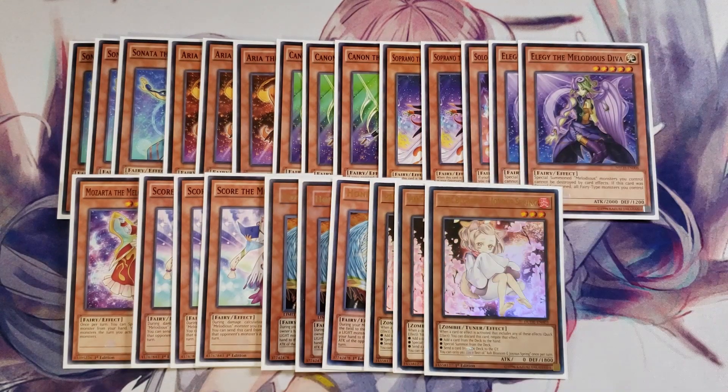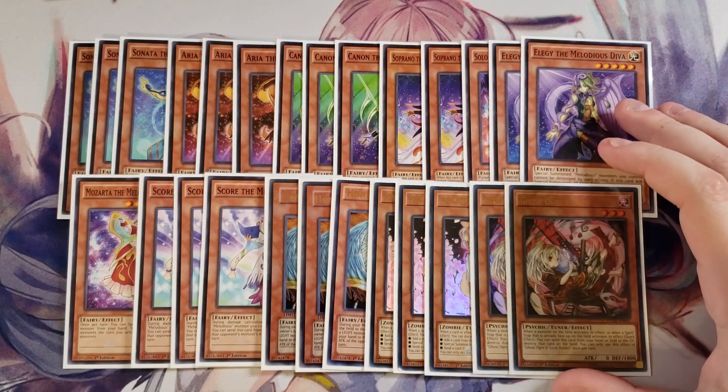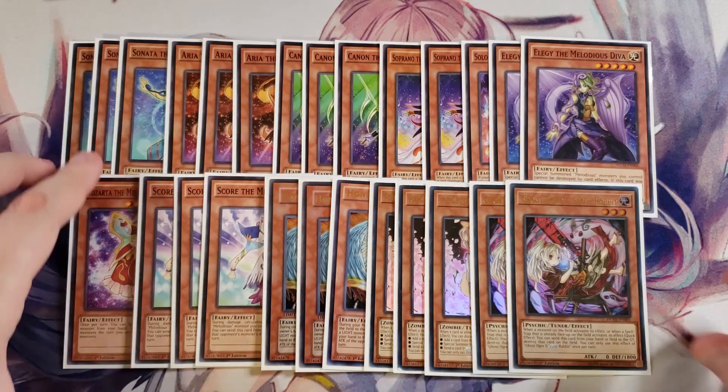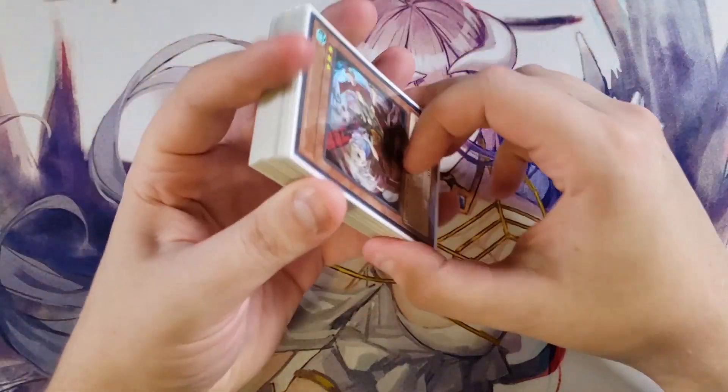We then play three copies of Ash Blossom just as additional hand traps to stop our opponent from doing all sorts of crazy stuff against us, and two copies of Ghost Ogre just to stop our opponent again from doing crazy stuff against us. You can change this out if you want to play Nibiru instead — it totally depends on what you want to play. I've been testing out Ghost Ogre to deal with stuff like Dragon Link, and it's just been really helping me out a lot. So that's it for the monsters — let's get into the spells.